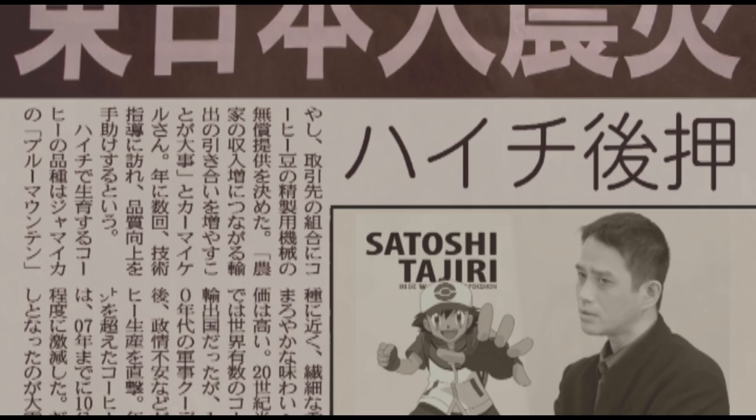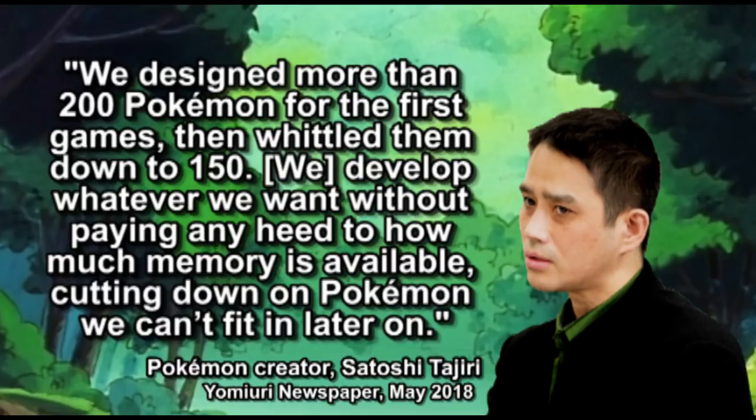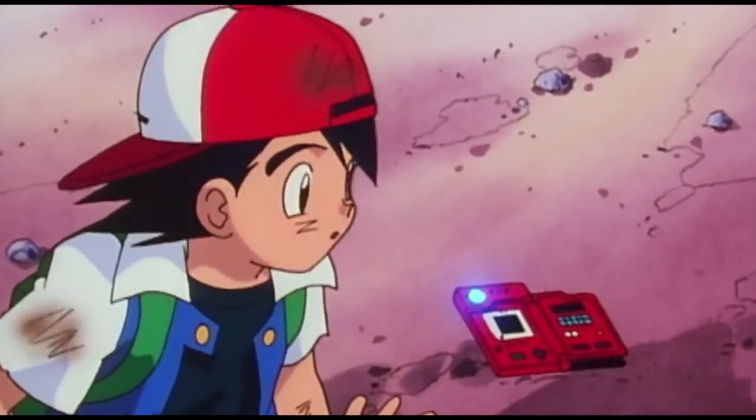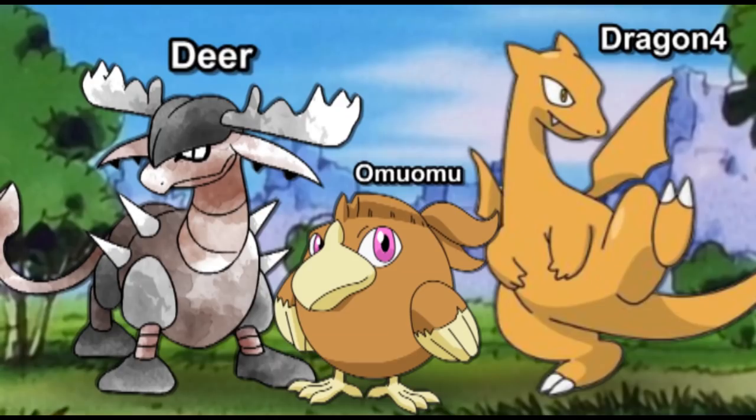In a May 2018 interview conducted by Japanese newspaper Yomiuri, Pokemon's creator Satoshi Tajiri said more than 200 Pokemon were designed for Red and Blue, then because of a lack of storage space, were whittled down to 150. Some of them were held back and implemented later in the series, mostly Generation 2, while others were revised into Pokemon we know today — like how Deer, Oumuamu, and Dragon 4 became Stantler, Spearow, and Charizard. But rather than comb through all the rough drafts of the original 150, we're just going to focus on the Pokemon that were cut out of the series entirely.